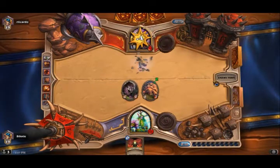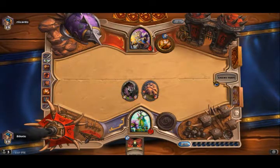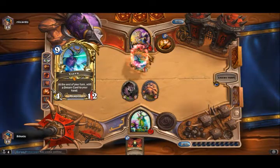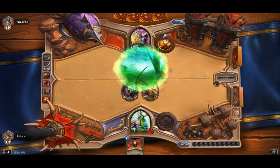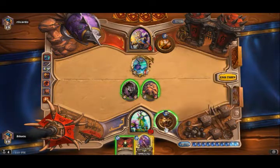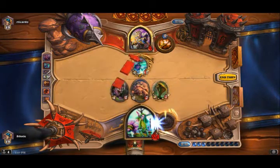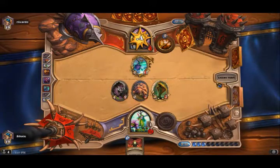Pretty much going all in here, because if I get some more buffs for this turtle I should be getting in shape, but I'm pretty scared of the Shatterward Pain. Holy Nova Shatterward Pain pretty much just ends the game for me. That looks really nice. That's what I'm talking about. One damage.